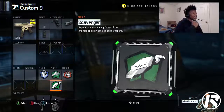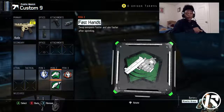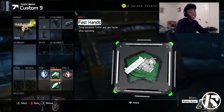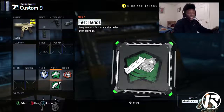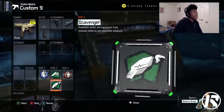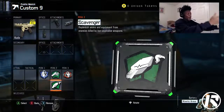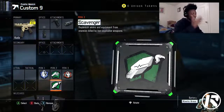For Perk 2 we got Fast Hands and Scavenger. Fast Hands so you can pull up faster on your target and take them out quicker, because you're going to be rushing around the map. Whenever you come into a gunfight you can pull up your gun faster and aim down sights quickly. Scavenger is because you don't want to run out of ammo or pick up someone else's gun with attachments you don't like. Keep scavenger and just push for that nuclear.